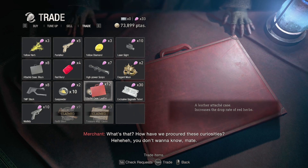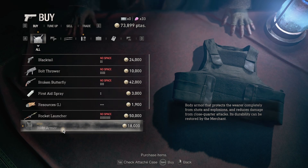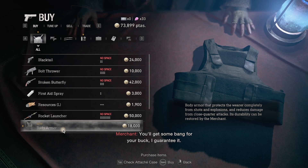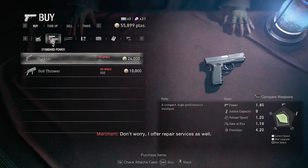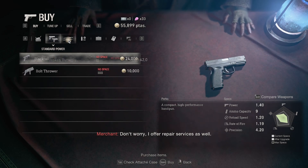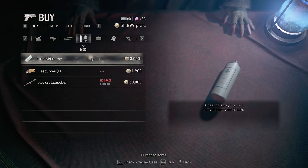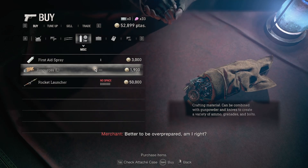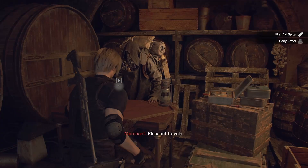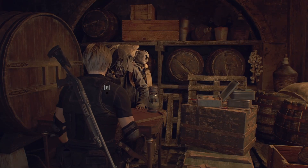You don't wanna know, mate. Okay, let's see — oh, body armor! They protect completely from shots and explosions, and reduce damage from close-quarters attacks. Ooh, nice. I'm gonna get that. Okay, now a new gun — higher power, broken butterfly.